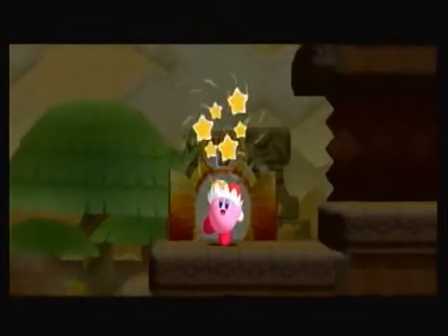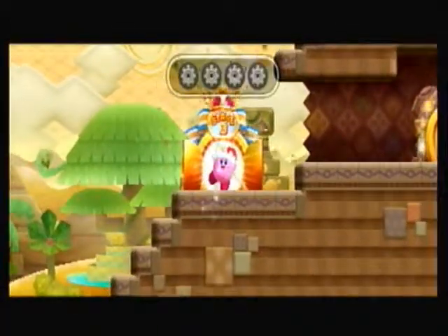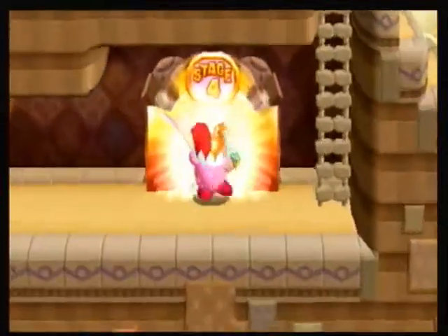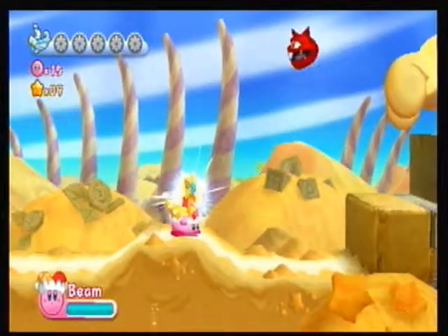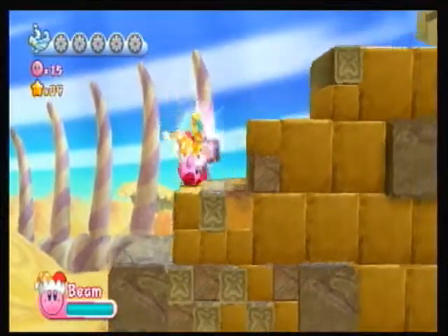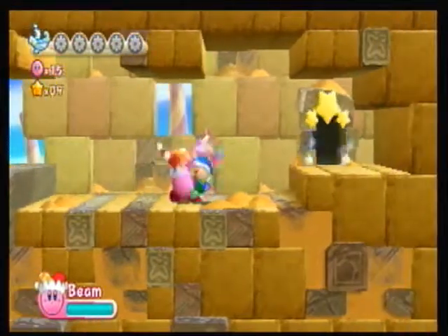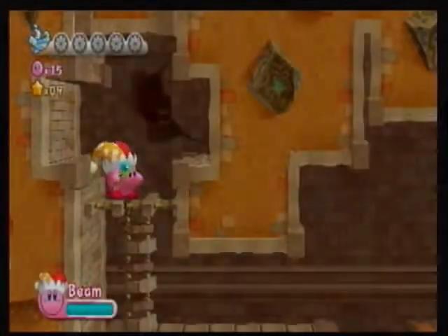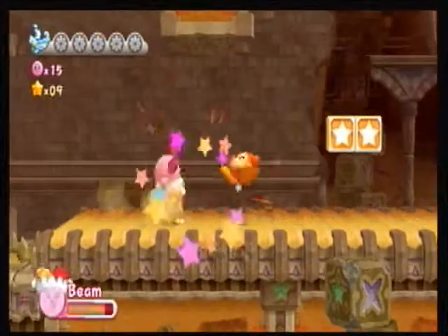2nd out of 7, 15 stars — that's all that matters. Stage 4, here we go. Stage 4 is the last stage, so it's going to try and basically throw everything you've seen in Raisin Ruins at you — moving sand blocks, various enemies. We get another ability here: the bomb ability. Bomb ability is actually one of my favorite abilities.